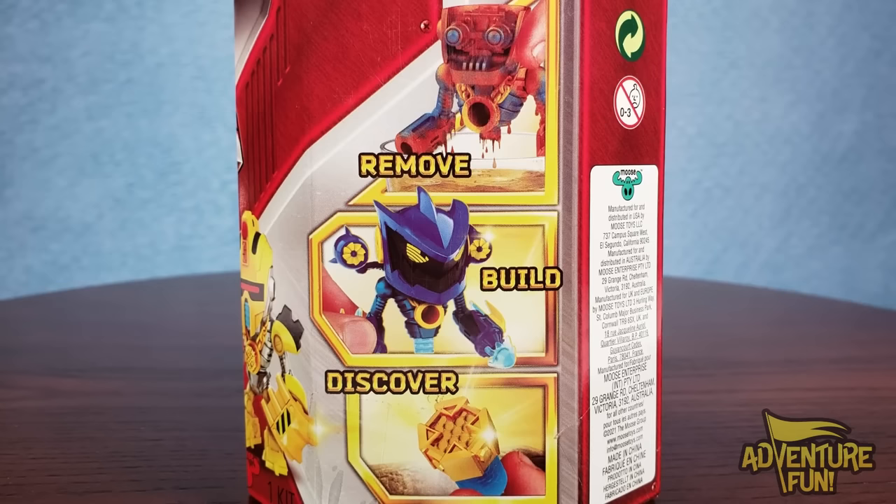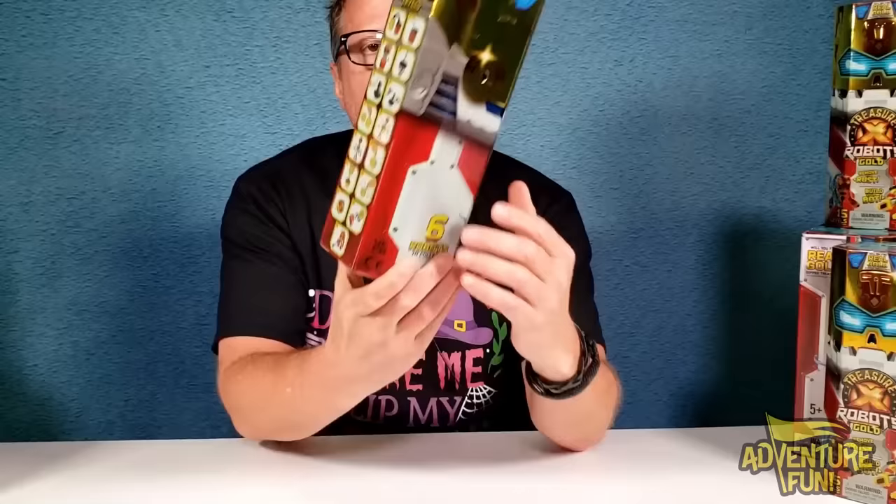This side says six to collect, and the other side has prettier pictures. You remove the rust, then build it, then discover either real gold at Treasure or another power core — that's just a common core.